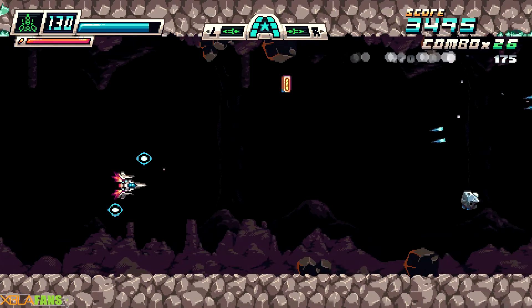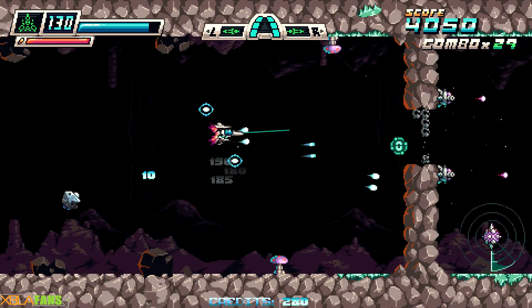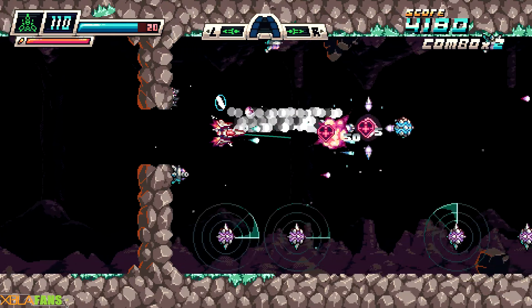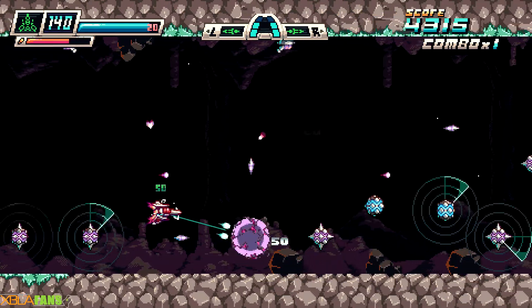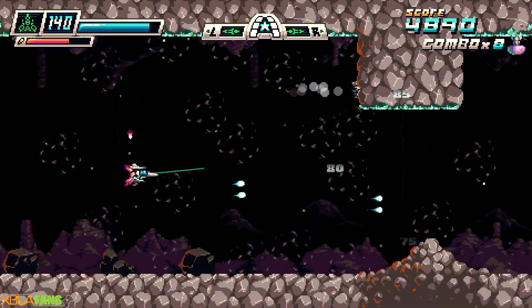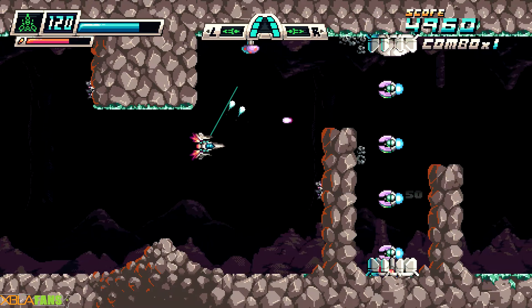If I'm hitting the button perfectly, instead of three rockets I fire all five of them. That might also be partially because of upgrades. I can also boost through stuff, and right now I'm specifically looking for an enemy that looks different and is slightly stronger than everything else.